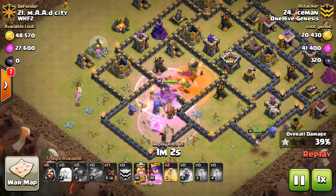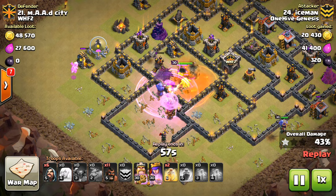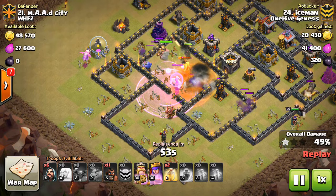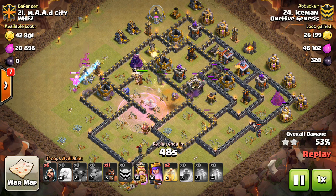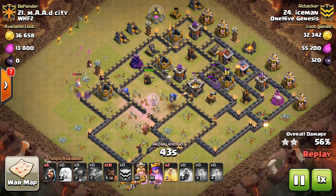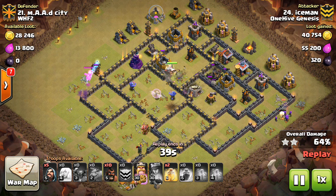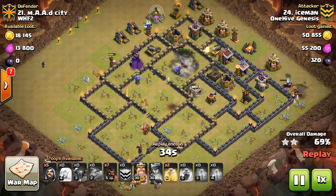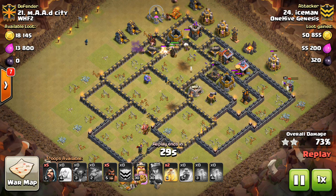The baby dragons definitely help by creating the funnel, and they're about to get through to that next compartment. This guy looks like he doubled up on baby dragons in his CC. The point is that the PEKKAs are pretty much at full health. Has a few troops going to the outside, the Queen is going along the outside, but still has 10 Hogs and a Heal spell that he hasn't even deployed yet. Honestly, he might have even been able to 3-star this base without the 10 Hogs and the Heal, but with them it's going to be that much easier.